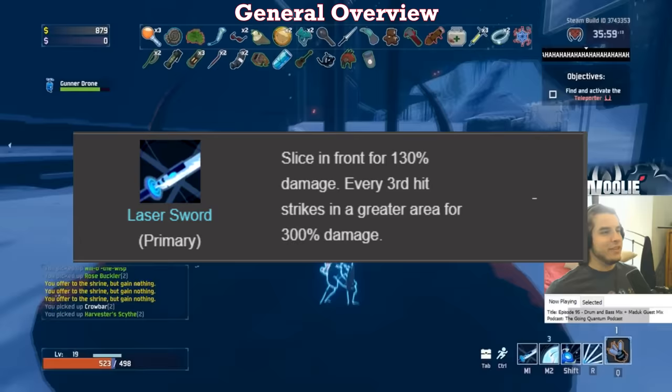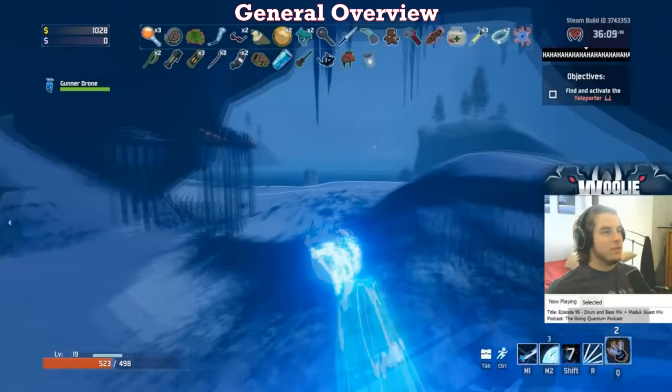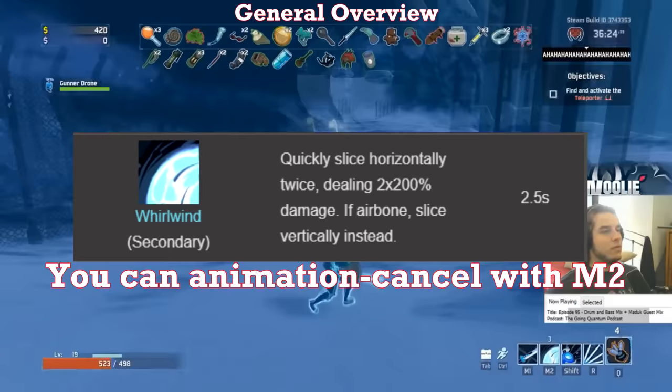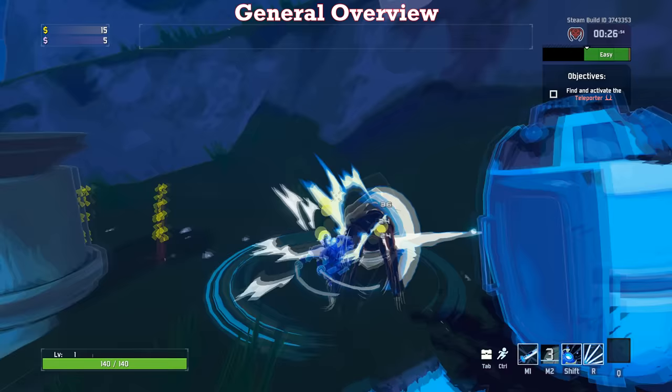You shouldn't really focus on only procing them on the third hit, but rather just think of it as a nice bonus. It's very important to note that your current laser sword combo is not interrupted by your other skills. Essentially, you can do pretty much anything in between your auto attacks, so you should always be holding left click. The biggest tip I can give is that your right click, Whirlwind, will cancel the delay between your third hit on an enemy and the start of your next combo, meaning if you use Whirlwind immediately after you hit the enemy with your 300% damage, you can immediately use the first attack of your next combo. This, coupled with the fact that sprinting does not cancel your attacks, helps pump up your DPS quite a bit due to always being on the move.